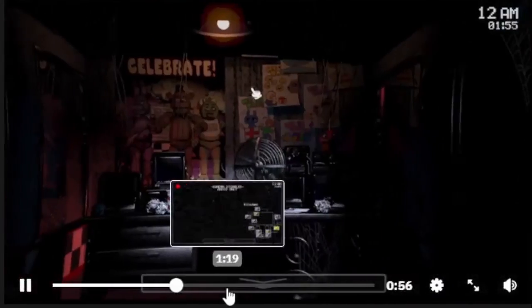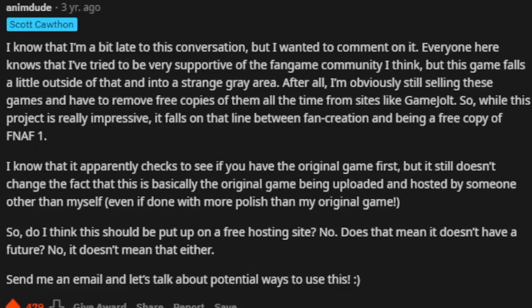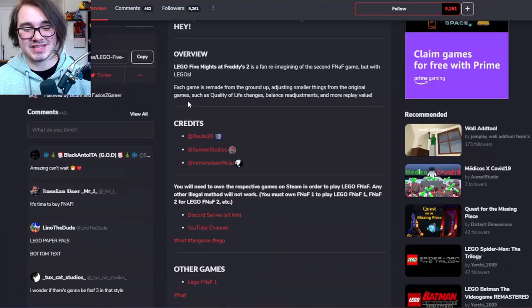But overall it's pretty similar to FNAF 1, and I believe their goal was to release it at some point. However, this would be one of the first times we've seen Scott step in and actually take action. He said: 'I know I'm a bit late to this conversation, but I wanted to comment on it. Everyone here knows that I've tried to be very supportive of the fangame community, but this game falls a little outside of that and into a strange gray area. After all, I'm obviously still selling those games and have to remove free copies of them all the time from sites like GameJolt. So while this project is really impressive, it falls on that line between fan creation and being a free copy of FNAF 1.' And this is the key part: 'I know that it apparently checks to see if you have the original game first, but it still doesn't change the fact that this is basically the original game being uploaded and hosted by someone other than me, even if done more polished than my original game.' So Scott says it outright — even if your fangame checks to see if you have the original games purchased and downloaded, you still can't upload your fangame, which is why I was skeptical of this.